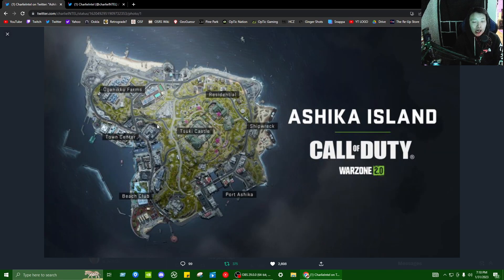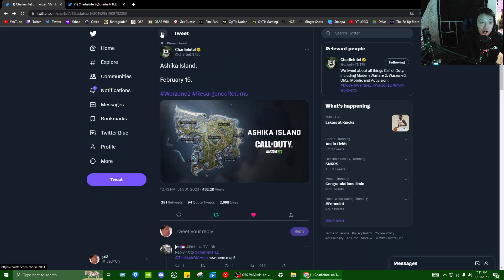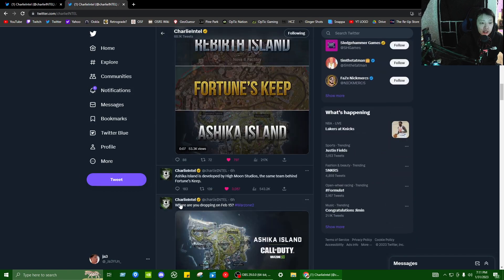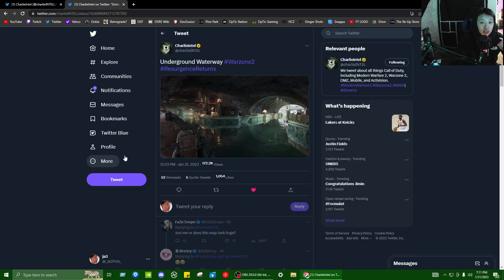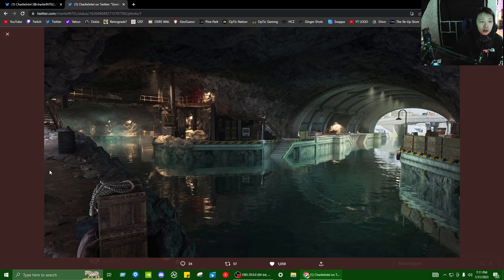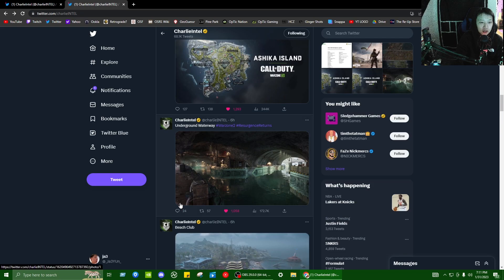It is called Ashika Island — pretty sure it's Ashika Island. Overall, my first impressions of the map just off the pictures that we got — the map looks amazing. I think they did a really good job. We'll take a look at some of the POIs, but scrolling on Twitter and seeing the replies to the photos that Charlie put out, people are always going to be super opinionated, especially about Call of Duty. It's kind of funny that people are already judging the map just by the pictures.